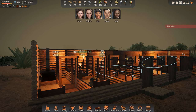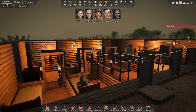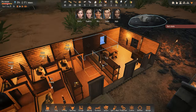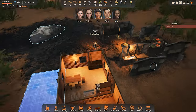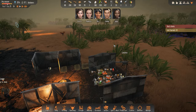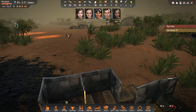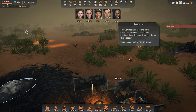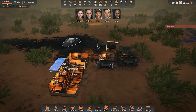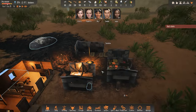Hello and welcome back to Stranded Alien Dawn. In the last episode we got ourselves a couple of beds and a new kitchen. We are still expanding the house, and I think we survived the massive battle that was coming towards us with a whole bunch of aggressive little aliens. Anyways, we managed to get through that, no big deal.